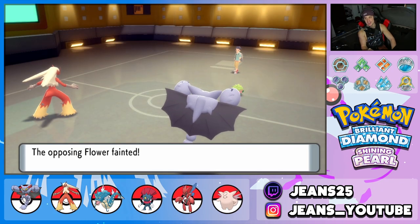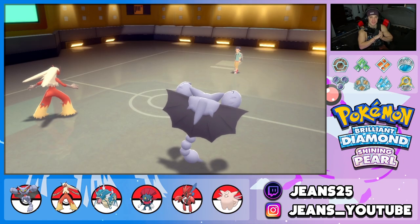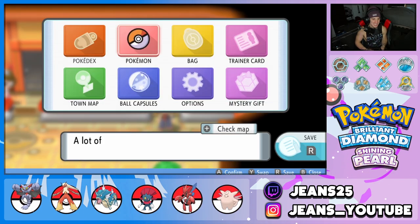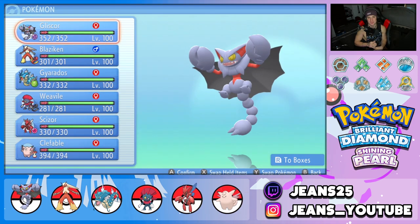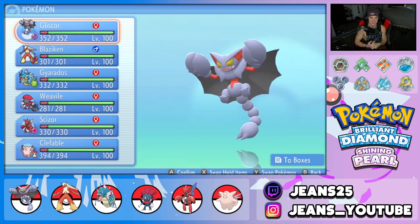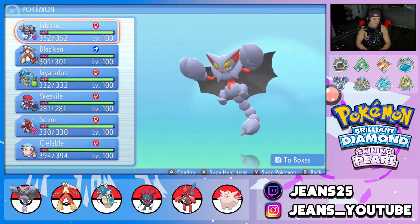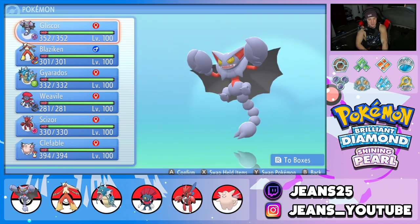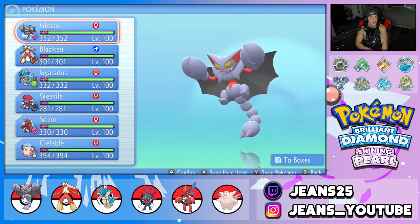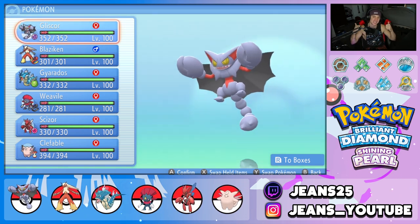Get out of my coliseum! Perfect record for today's video and more importantly dominating a full team of legendaries. What a performance — three and zero. We won the first two battles cleanly, and in that third and final battle our opponent brought all legendaries and we just slapped them. Glasscor and Blaziken were absolutely amazing alongside Gyarados, Weavile, Scizor, and Clefable — this team gels really well.